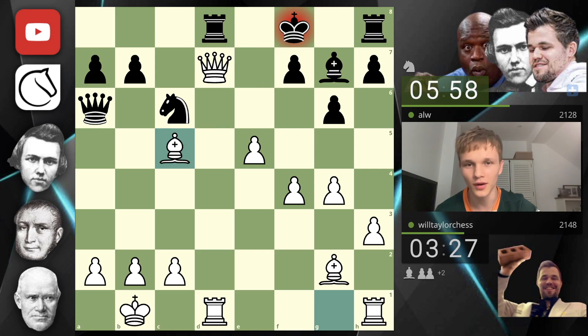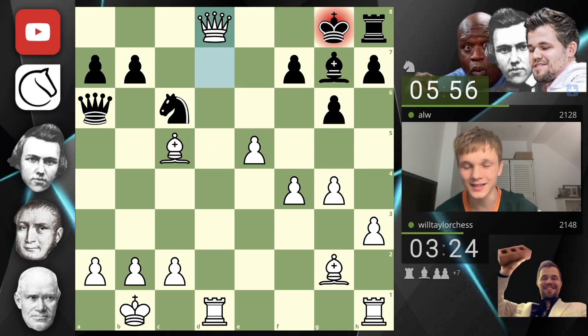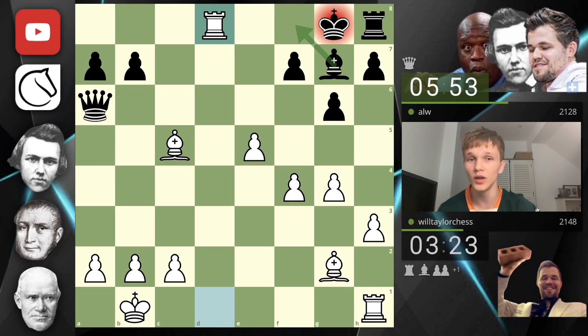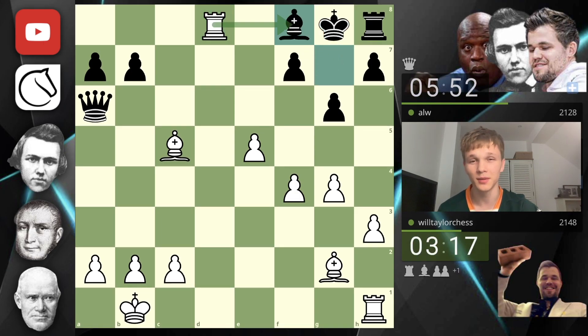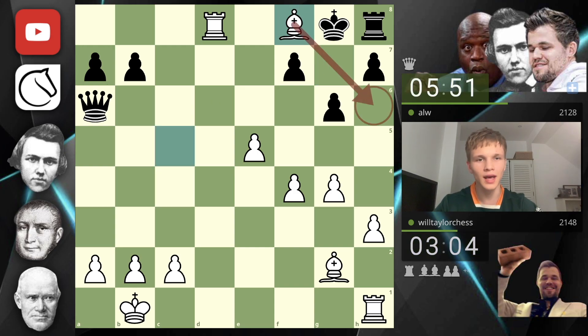Guys — this is going to be a beautiful finish. Bishop c5! You cannot block with the knight because we take the rook and that is mate. You have to move the king. Now queen sack for the rook and for the knight, then take with check — your only move is to block with the bishop. Now either we take the bishop with the rook, or we take with the bishop.